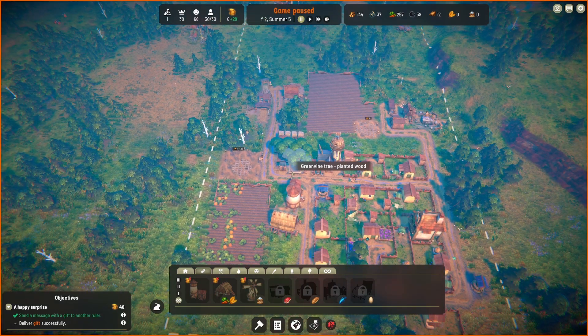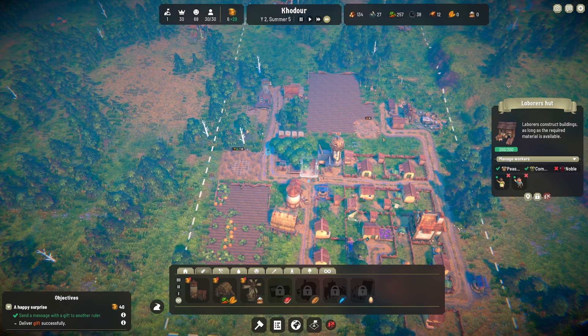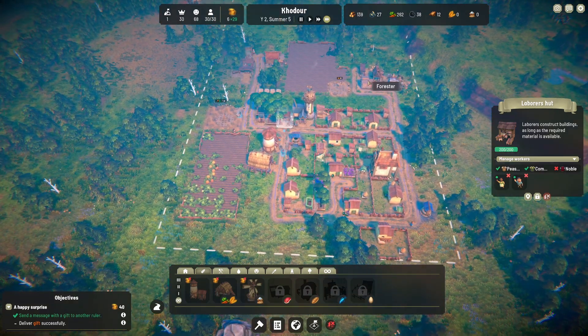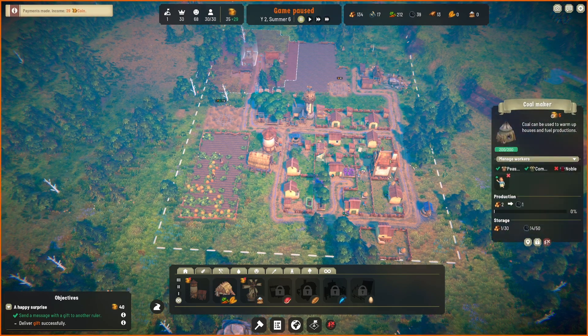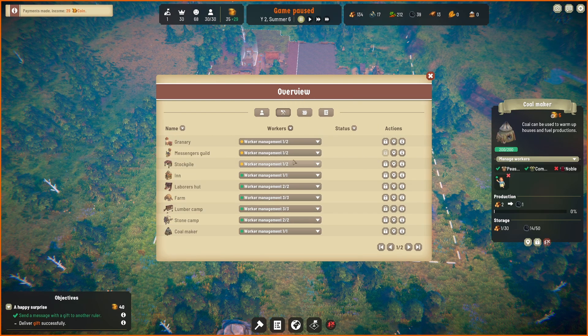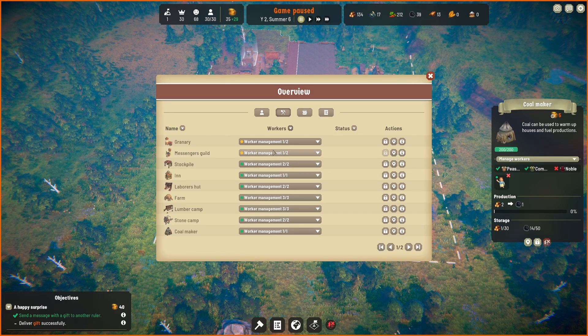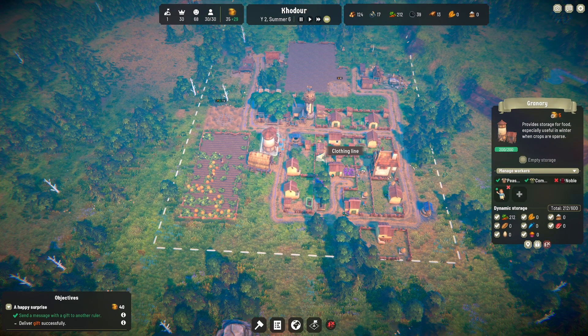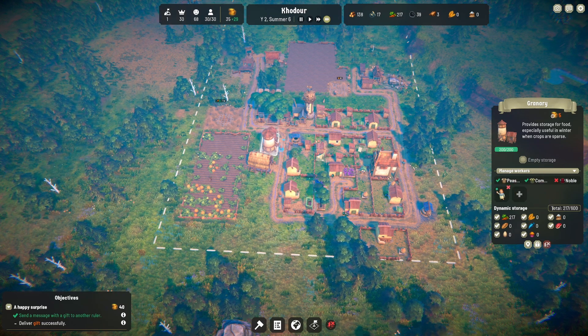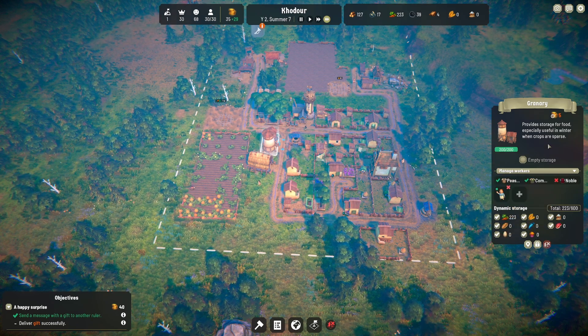Let's get this building. I think we have some unemployed people. We have the builder yard and the labor hut down here — let's get somebody working in there to help get buildings built quicker. Looking in the buildings/workplaces menu, these are each missing one worker. We'll put one more in the stockpile — we can always remove them. We don't need somebody else in the messenger's guild, and the granary is doing fine. It can hold up to 600 — we're filling it up relatively quickly, but nothing too crazy. Oh, pastry — nice, we can get some pastries later on.